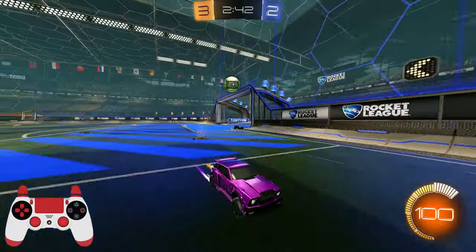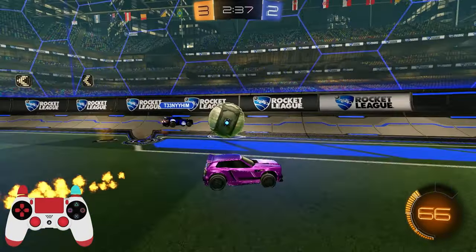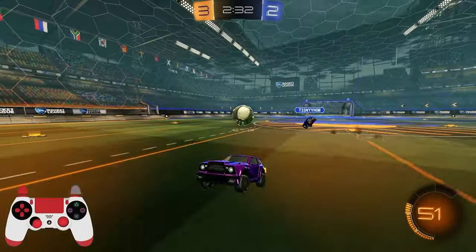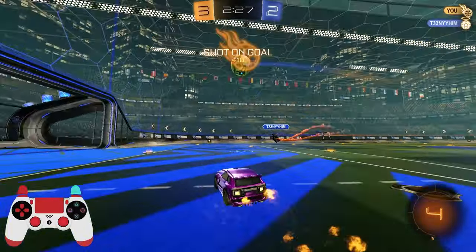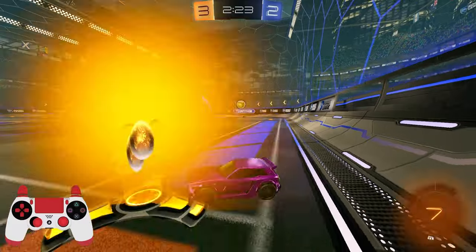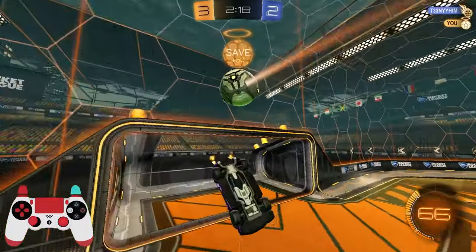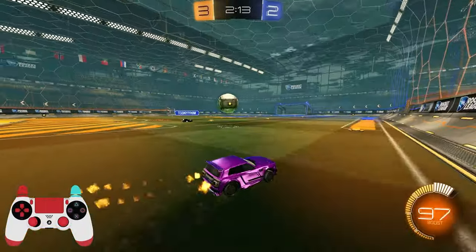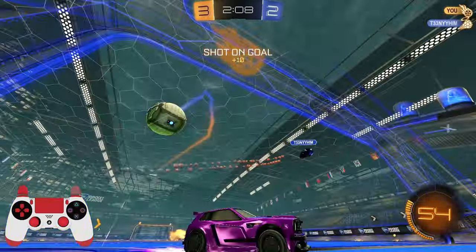I'm going to jump trying to fake the jump. He's got 12 boost but not the 100 — trying to bump him off of it. Trying to get power on the shot, didn't get power. Boost — no boost. I don't need to commit on the guy. Defense again, defense again, trying to force a save.